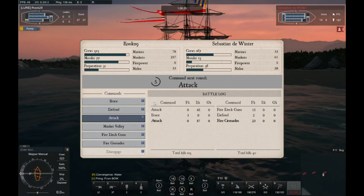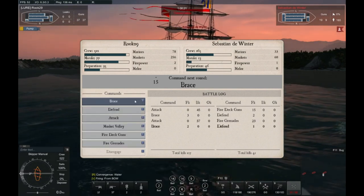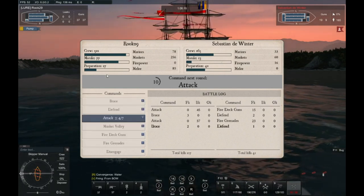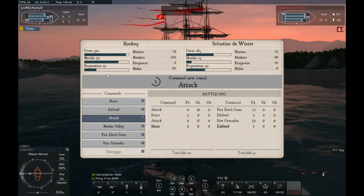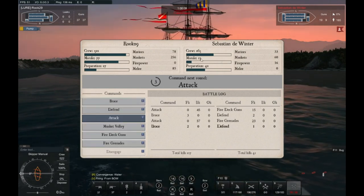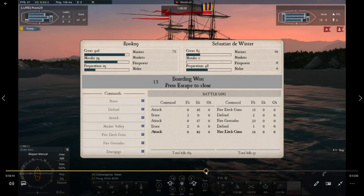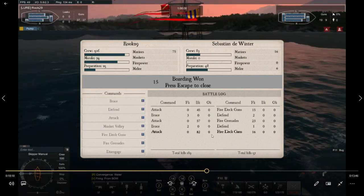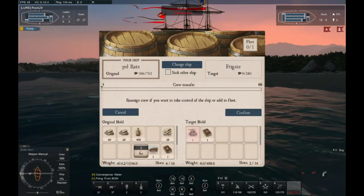I could stick on attack, but I'm going to go back to brace. He defended — I don't want to lose any crew. He dropped his prep, so I hit attack again. He's got 13 morale — he's not going to make it through this one. And there you go. That was five turns. He's done — zip, zilch, zero. That was quick and simple.